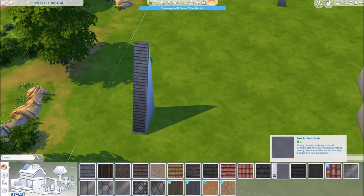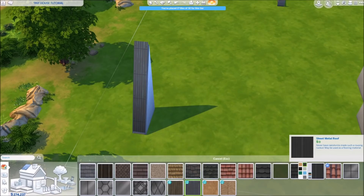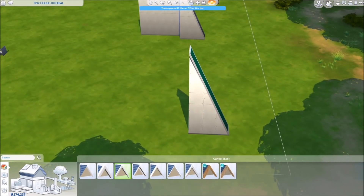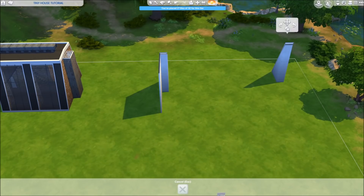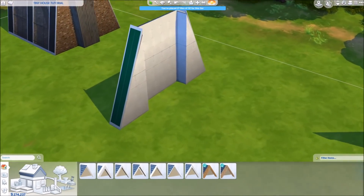In build mode, we can choose something like a metal roof and make it red or whatever color we like. We have some trimmings and some colors of the roof on the side. There we go — this is one of my roofs.